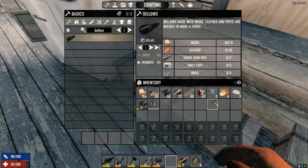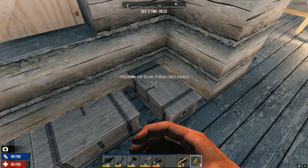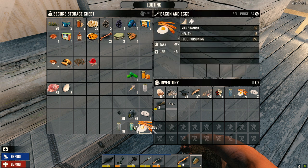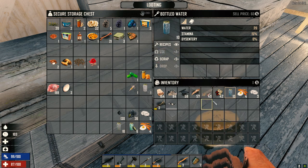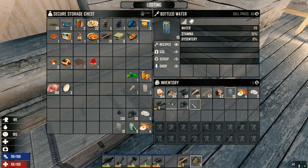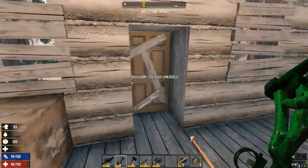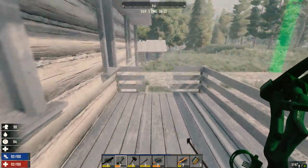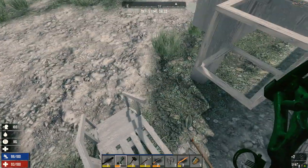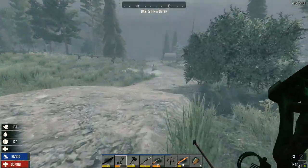Let's get some healing — use a bandage and a couple of these. It's 8:30 in the morning in-game, been about four and a half hours since we started. So roughly four hours per building, though we did kill a bunch of zombies out front before going in.